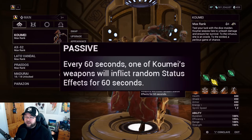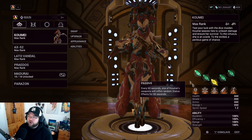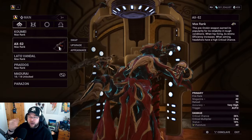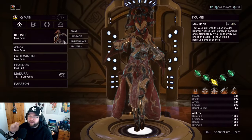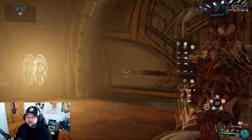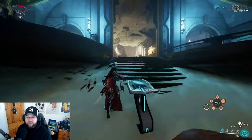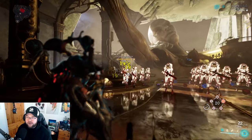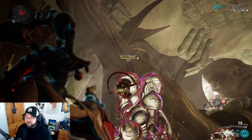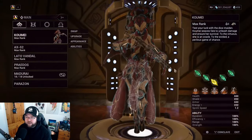Let's start with her passive: every 60 seconds, one of Komi's weapons will inflict random status effects. It's not specifically her signature weapons — it can be any primary, secondary, or melee. These are currently unmodded. In the bottom right you can see which weapon gets the status effects. You can see how many status elements have been applied to that enemy — that's how the passive works.